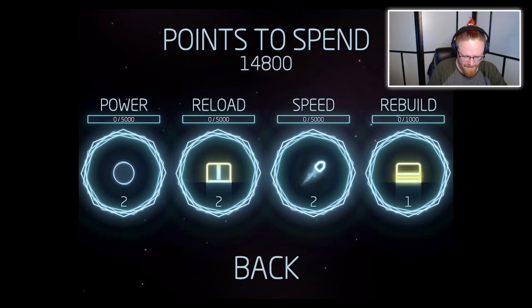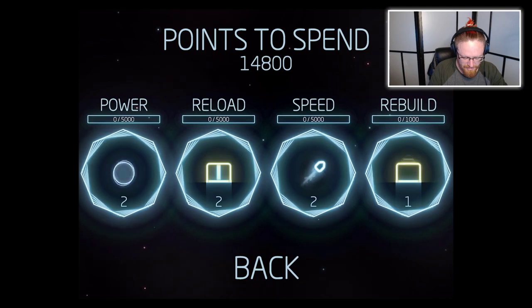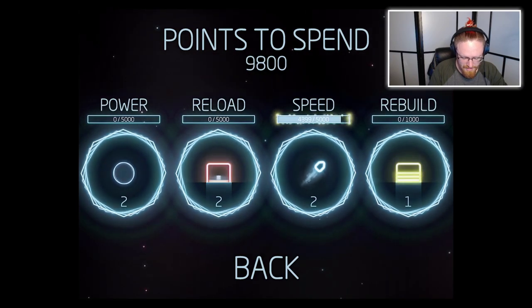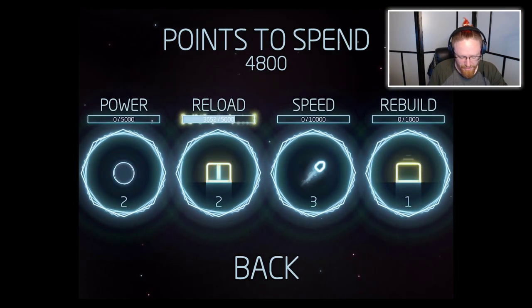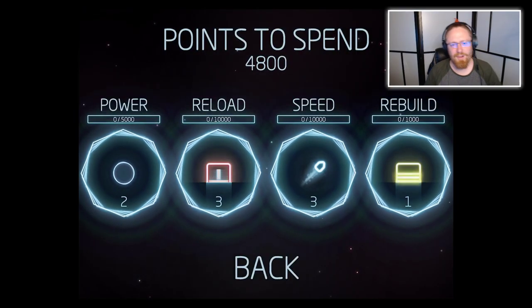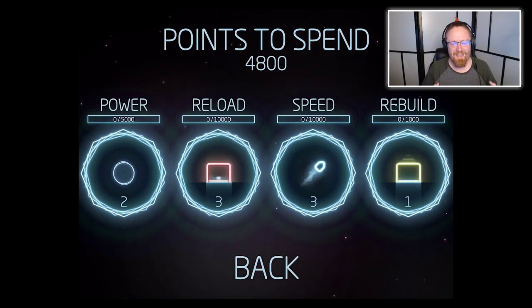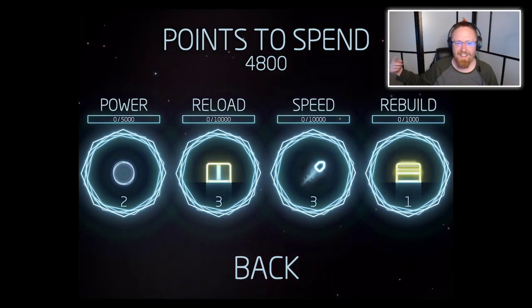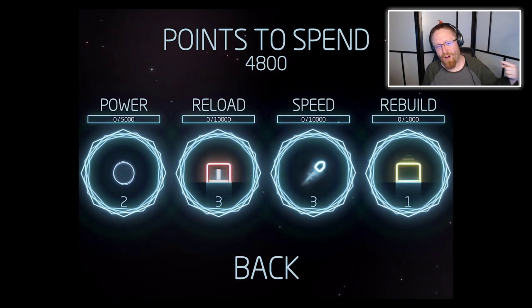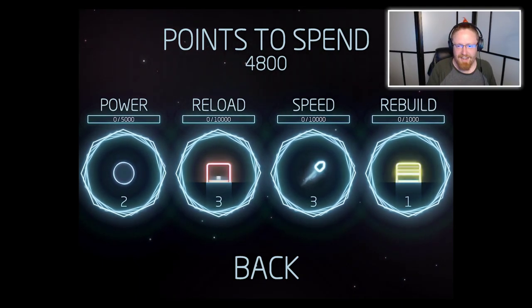Upgrades. Wait, what? What upgrades? I've got a bunch of points I can spend to increase my power, my reload, and the speed of my projectiles. It really would have helped me — that one spot where down in the bottom left corner I had a launcher that I was trying to protect, but it had already fired its missile and was still reloading. So when I tried to fire at the bomb landing on it, the other launcher from all the way across the map fired instead. Maybe it wouldn't happen if I had upgraded my reload.